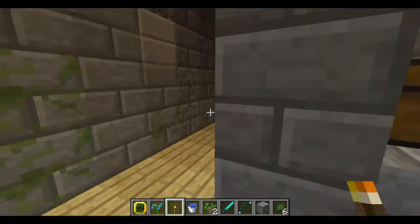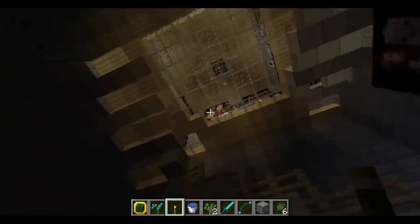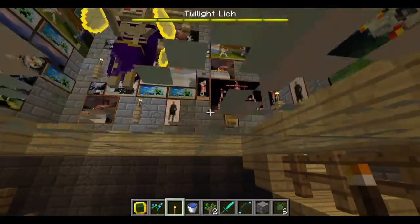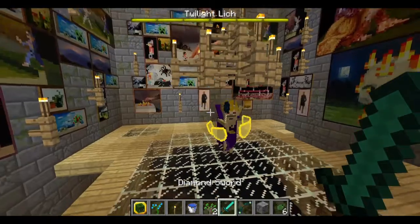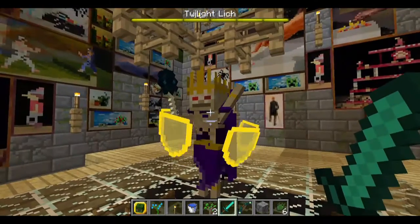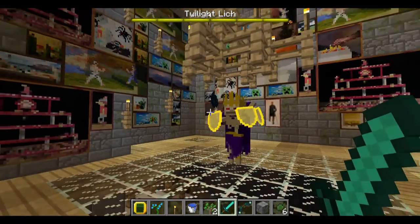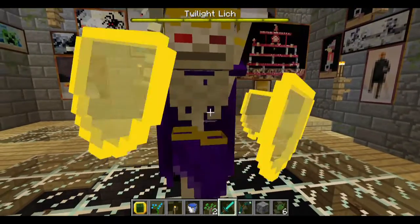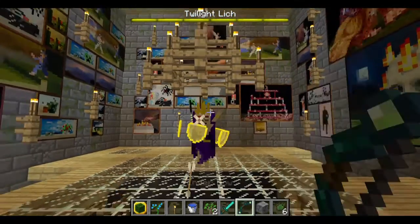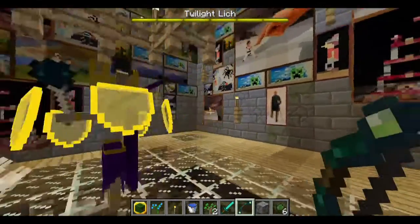Not the best loot. A potion of healing would be good though. I'm definitely not going the right way. Twilight Lich - is this where the boss is? It looks like the cover of the map. Look at all these paintings. Wait, is this guy mean? How can he die?